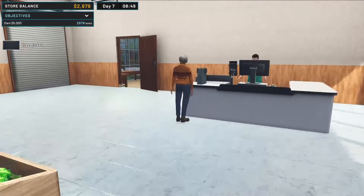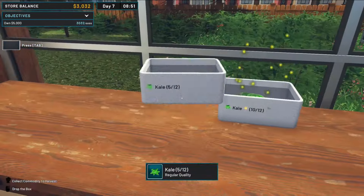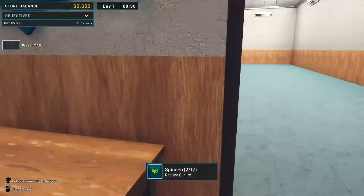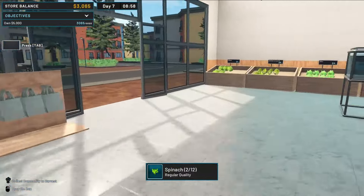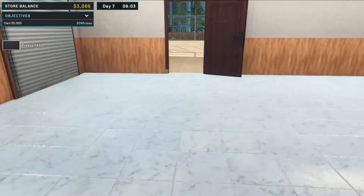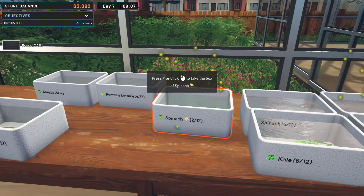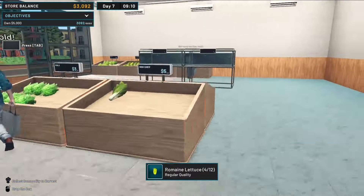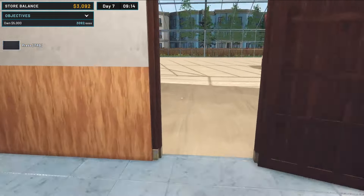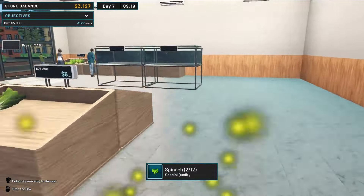We'll keep going, we'll keep working. Spinach — that's kale actually. That's a funny spinach. Two kales, some romaine lettuce, some spinach — there's just two kicking around here. We've got so far to walk as well, it doesn't help. Romaine lettuce, if we have any. We have some. I really cannot keep up. I've got two special quality spinach — did I have any of that out? There we go.